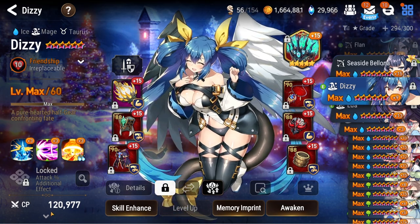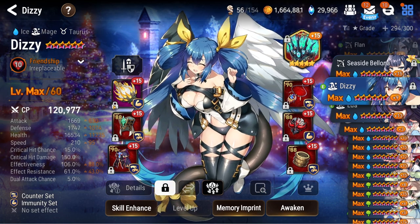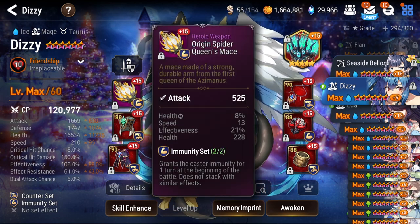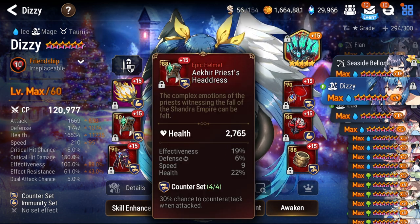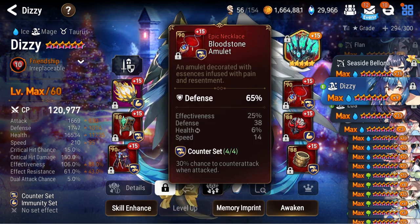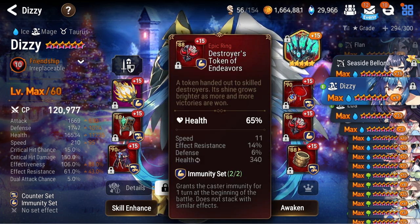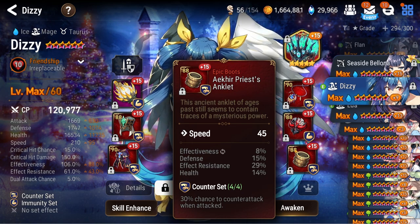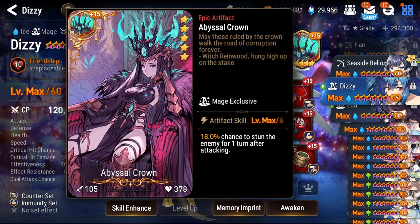Next up, Dizzy — the infamous Dizzy that lived with like 16-64 HP. Here we go: immunity counter set on random gear that I had laying around. I just put it on Dizzy — why not? She works. She's 210 speed, pretty good on counter set with immunity. A little bit of effect resist to round things off so she can't be controlled as easily. She's on Abyssal Crown with 100 effectiveness and a bunch of bulk, so she's just very annoying to deal with.